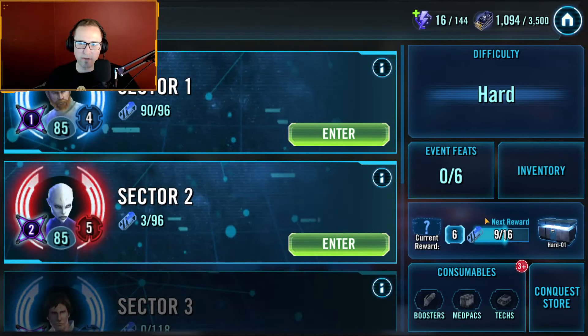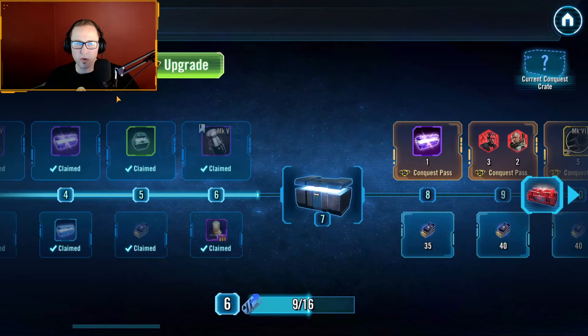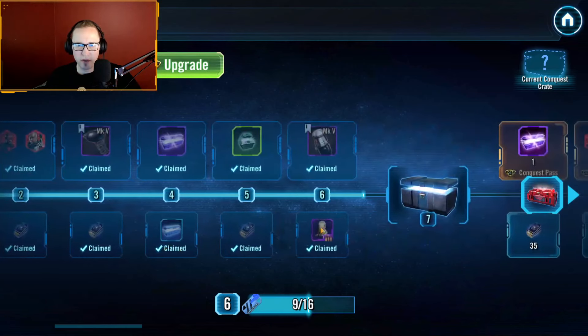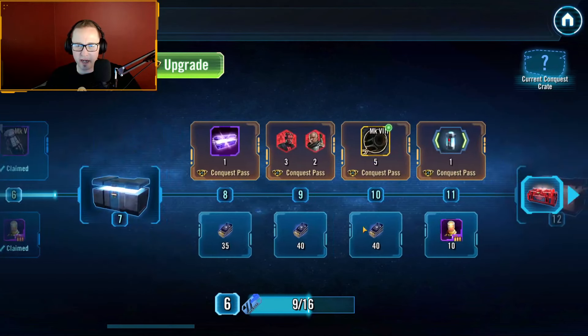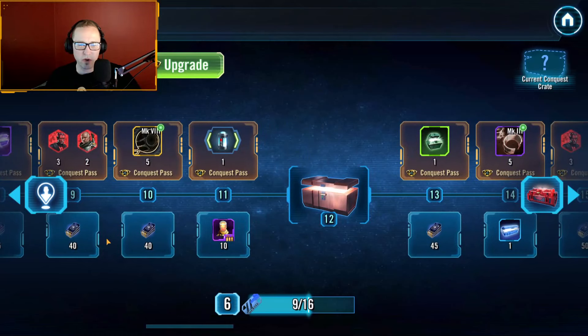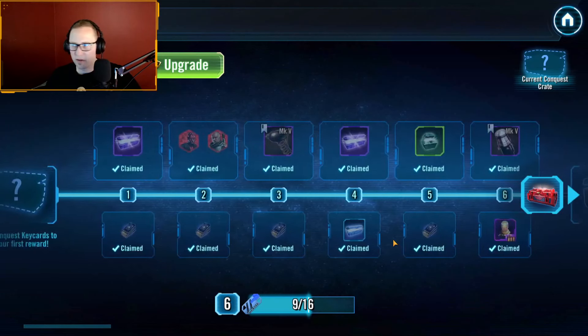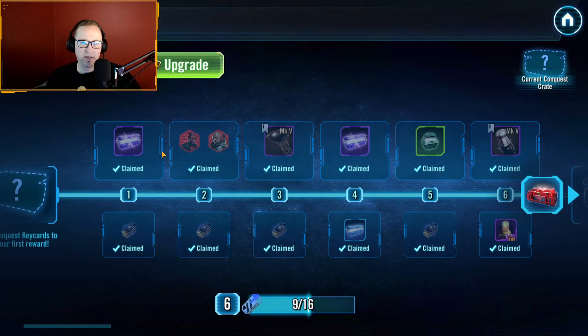First off, I want to show you guys what the new packages — the Conquest Pass, the Battle Pass — look like. So right here, what you're looking at on the bottom is the normal rewards you would get for completing Conquest if you didn't buy anything. So on the bottom here is the rewards you normally get: key cards, mod slicing gear, etc. Up top, this is the path if you buy the cheap pass, or the basic pass — you'll get these extra rewards listed up top.